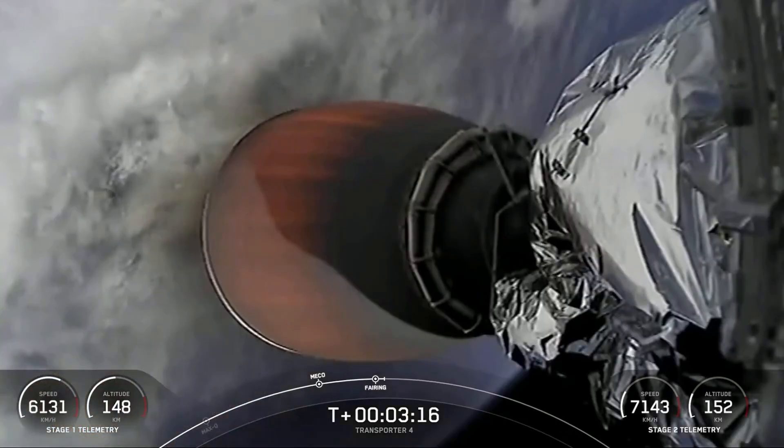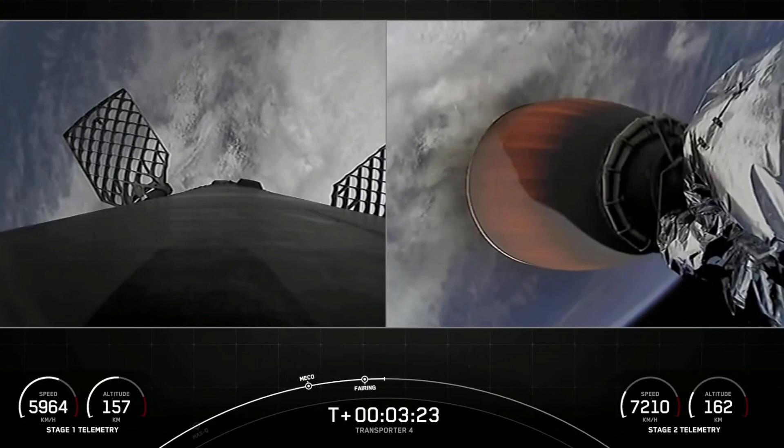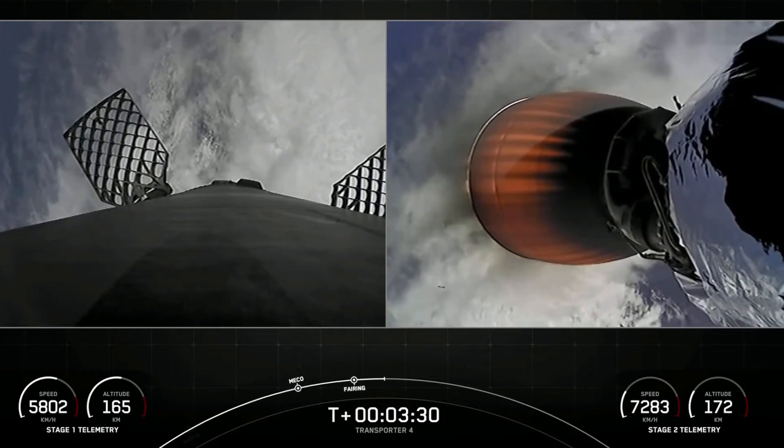You can see the two fairing halves have separated from the vehicle, exposing the 40 spacecraft to the vacuum of space. Today's mission marks the first flight for both of those fairing halves, and we will be attempting to recover those from the water once they fall back down to Earth.